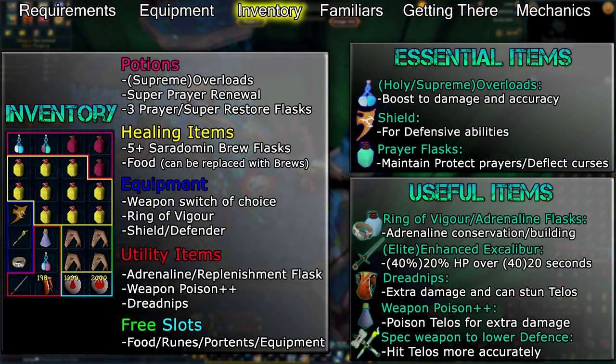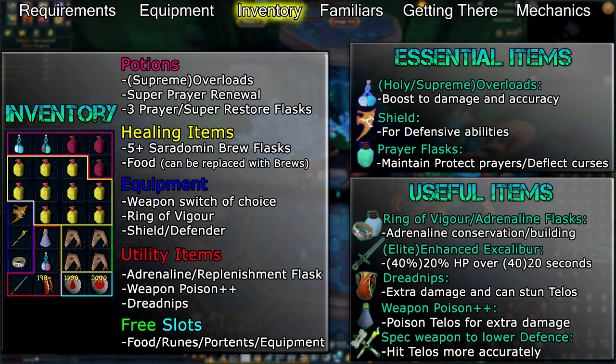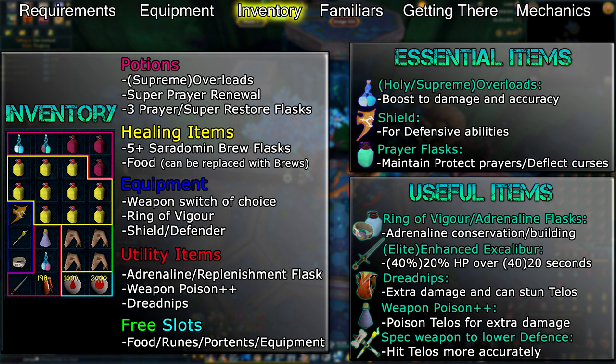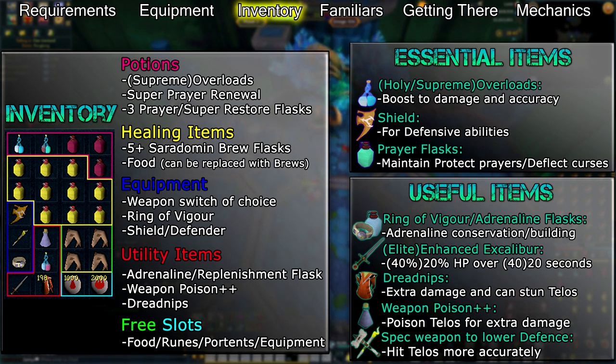Your inventory should have a supreme overload, a super prayer renewal, a weapon poison++, three super restore flasks, and six or more Saradomin brew flasks. You'll also want to bring an enhanced or elite enhanced Excalibur, a Ring of Vigour, a replenishment potion, the best defender or shield that you can use, and runes for your combat spell of choice.